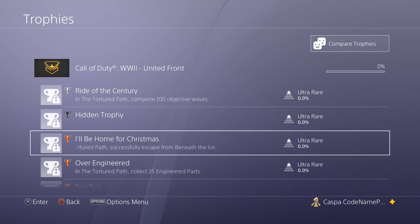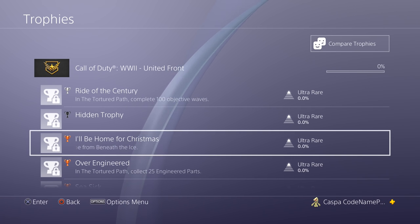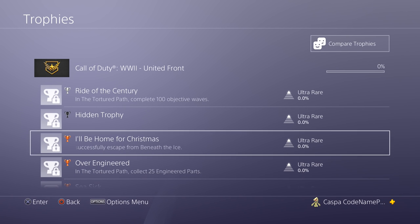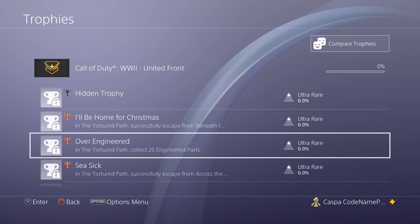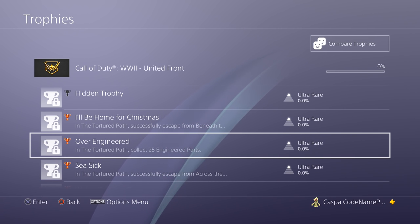Then there's one called 'I'll Be Coming Home for Christmas' — in The Tortured Path, successfully escape from beneath the ice. It's only a bronze achievement, which could suggest it's super easy and will happen in every single game. The one underneath that is 'Over Engineered' — in The Tortured Path, collect 25 engineered parts. This is also a bronze achievement, so it should be pretty easy as well.